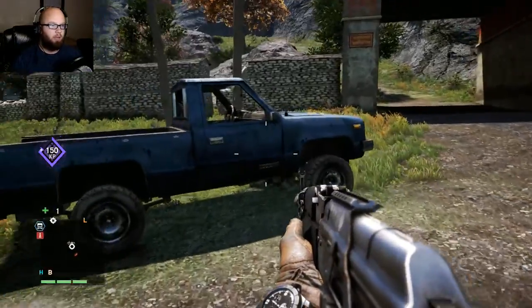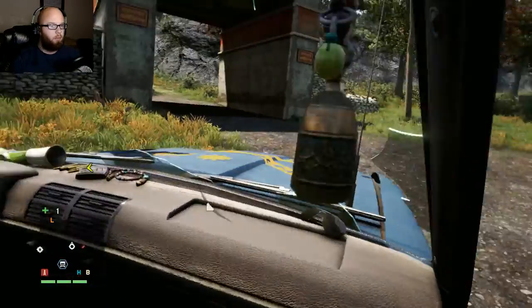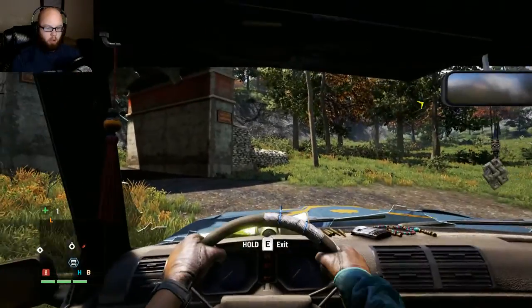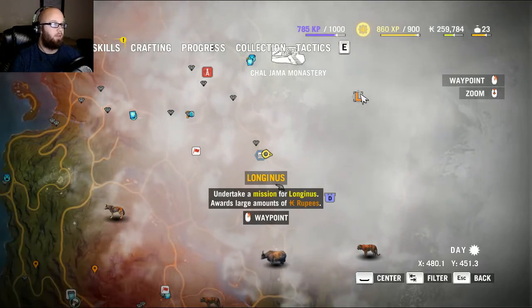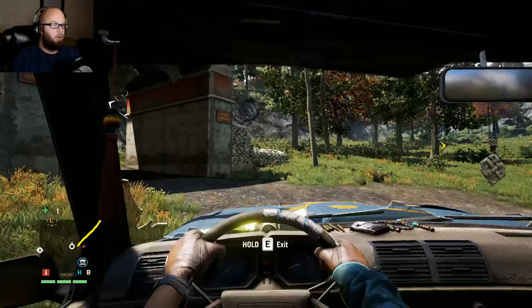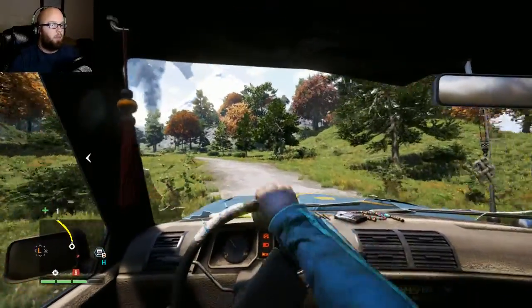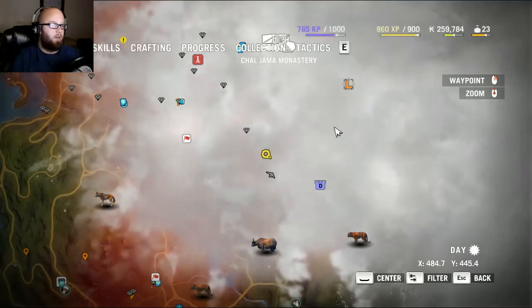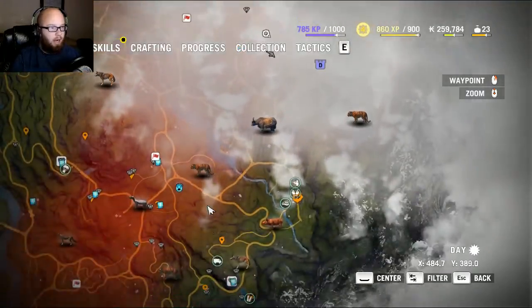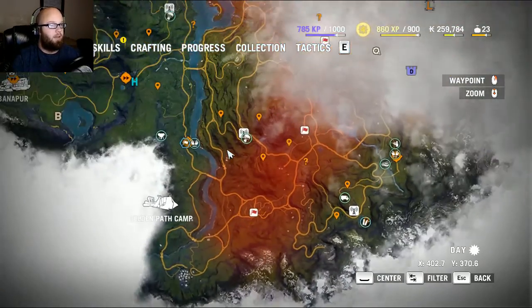Hey, what's going on everybody, welcome back to another episode of Far Cry 4. We're going to go see Longinus because we got a lot of guns — I think we have some new guns to use. Actually, hang on, we don't need to go see Longinus. I need to see if this is actually Badra's icon that I'm seeing on the map.